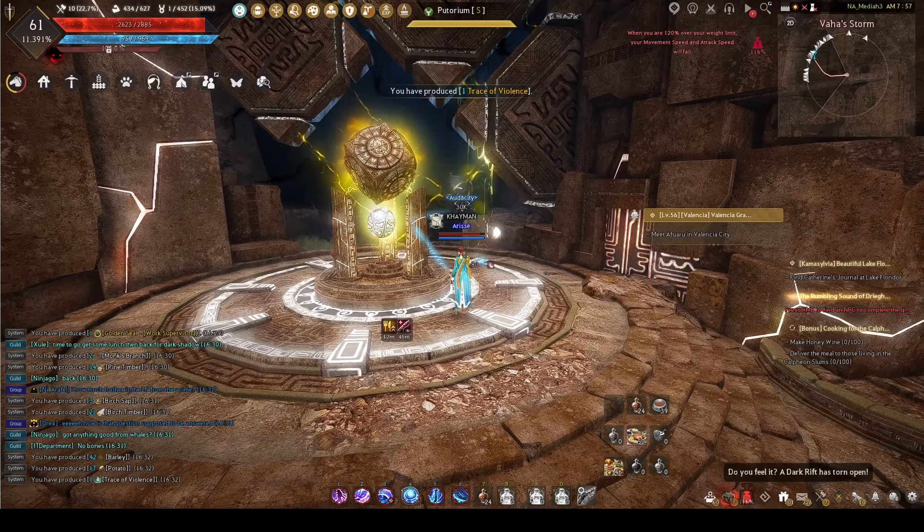Also right over here at this ball, this thing right here has two knowledges. Make sure you get both of those, and then you drop down and there should be another knowledge right here on this platform. And then over by this tree there's another knowledge — the shade.